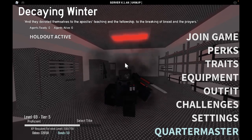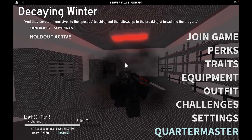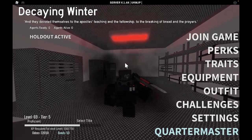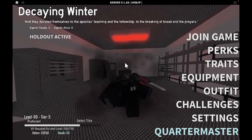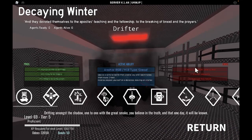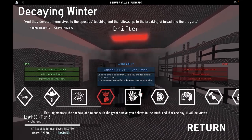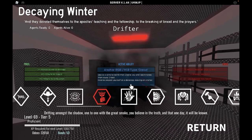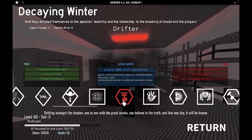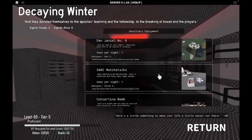As you already read the title, I'm going to be explaining how you get the Apostle perk and kill a Sickler. So first, you want to equip this. I'm just going to show you what I did to kill it. I just use the Drifter perk.